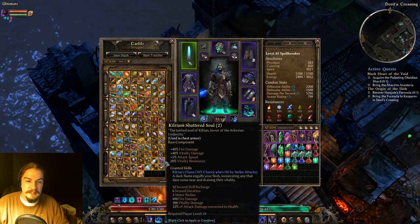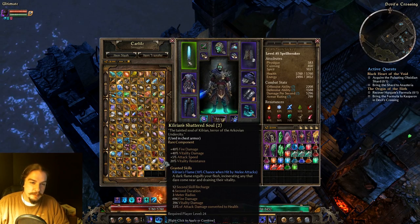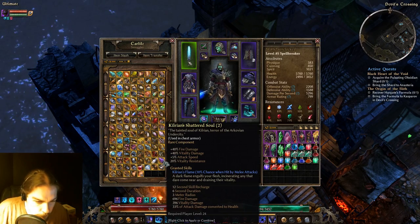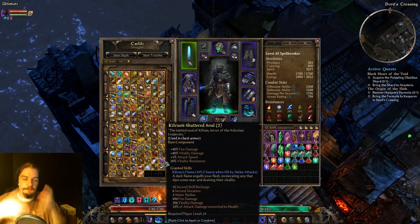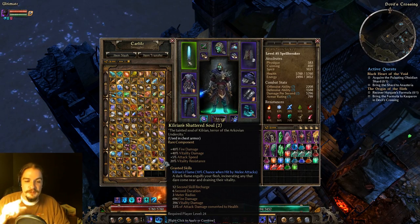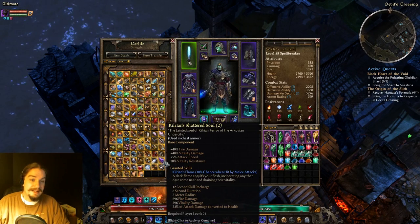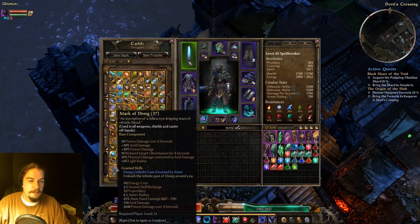Killrian's Shattered Soul is a chest piece component. It has fire and vitality damage, percent attack speed, and vitality res. Its ability Killrian's Flame procs at a 10% chance when hit by a melee attack — you glow purple and deal fire and vitality damage to things around you, which then converts to health. It's really handy if you have those damage types. I actually have it on my Albrex Aether Ray character because the Aether Ray does deal fire and vitality. The proc requires enemies close to you for the full benefit.